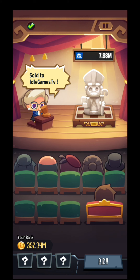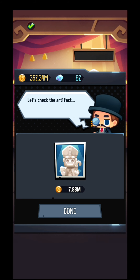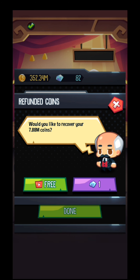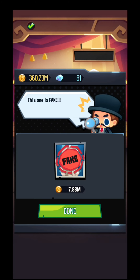7.8 minutes. Let's see what I bought — the results are... Fake. Honestly I didn't want to show you this, but this is how it goes. When you get a fake one, you can recover by watching an ad or by paying one gem. Right now I'm not gonna watch the ad — I'll pay one gem and get my money back.